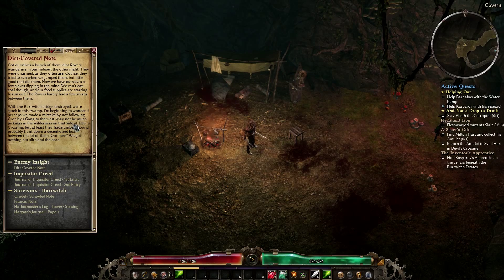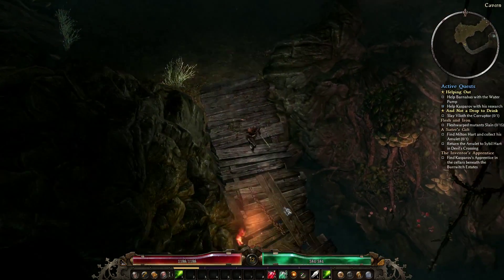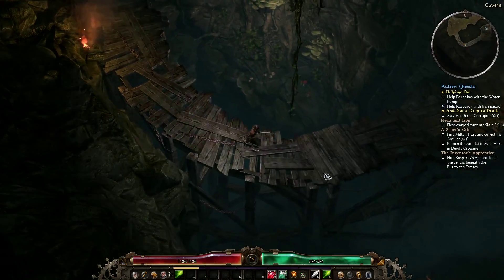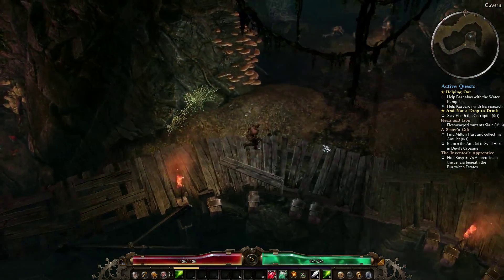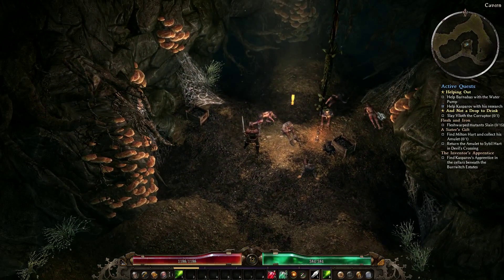So probably that's what we're going to encounter — may not be much picking in the wilderness on that side of Devil's Crossing, but at least they had numbers. We'll probably hunt down a decent-sized boar between the lot of them out there. We seem to have an NPC over here — I'm thinking this is going to give me a quest. These are the rovers that are enslaved, I'm guessing — all of them seem to be dead.